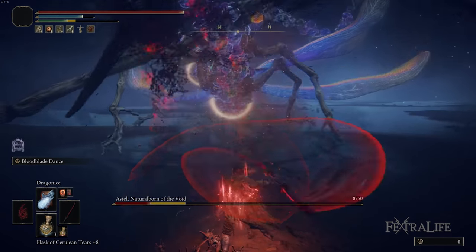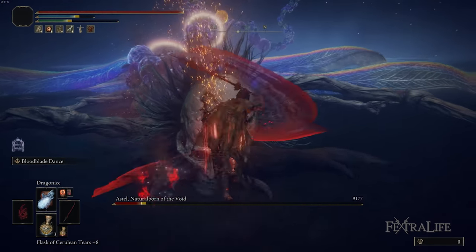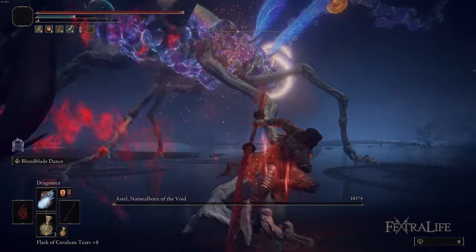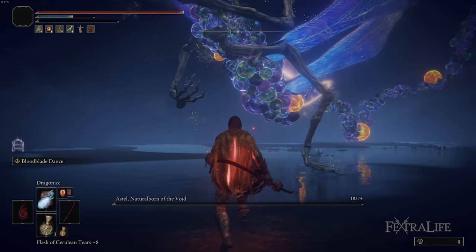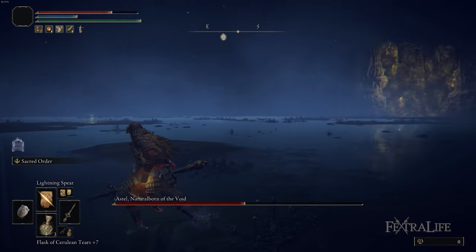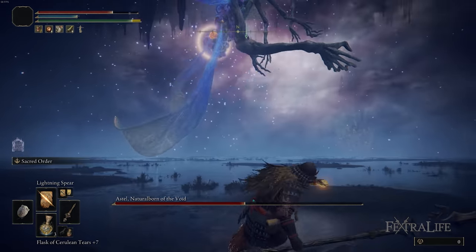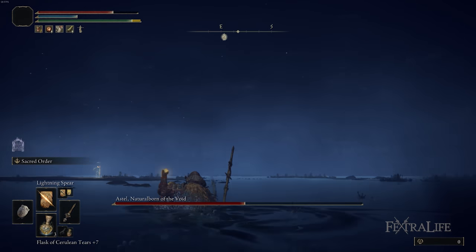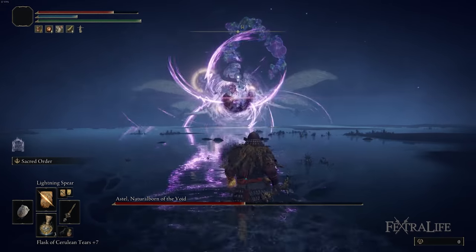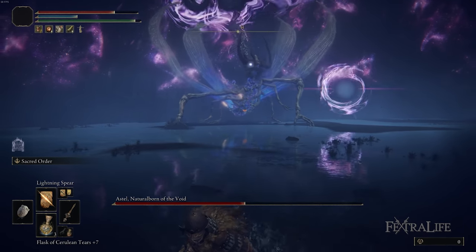Periodically during the fight, he's going to teleport. Always look left immediately when you see this teleport happen, because sometimes he'll come and try to grab you, and it's basically a one-shot attack if he grabs you. That grab always seems to come from the left for me. So if you look left immediately and you see him coming for you, dodge quickly out of the way. If you look left and you don't see him, he's probably behind you and you've got plenty of time to turn around and find him before rinsing and repeating the beginning strategy.